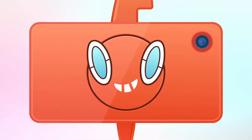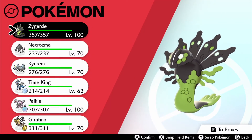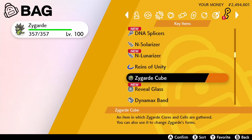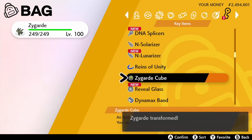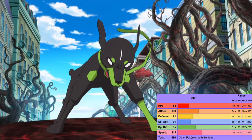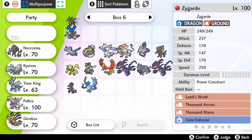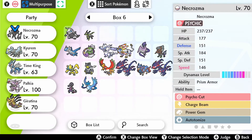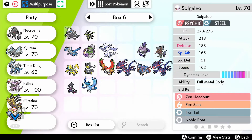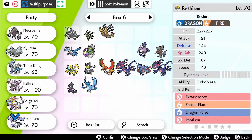Zygarde can transform between its 10% form, which is the dog, and its 50% form. When we get to Pokemon X and Y, I will absolutely have words for Zygarde — it's not the concern right now, but it got shafted by the biggest shafting possible, unfortunately delegated to a side quest.